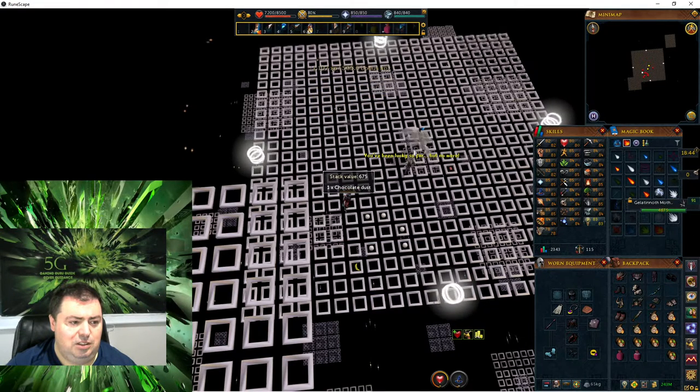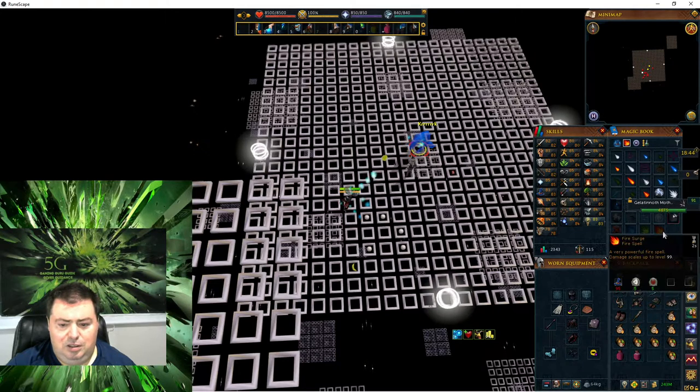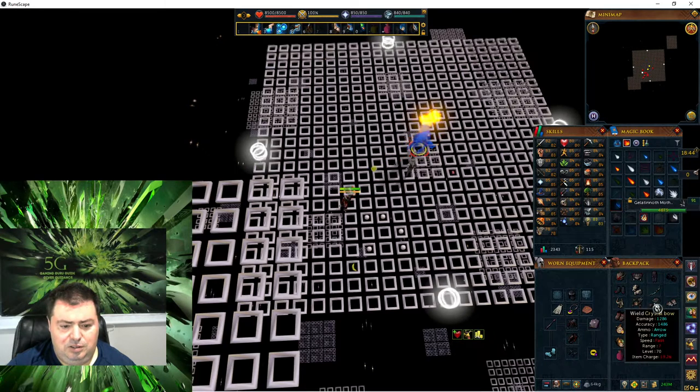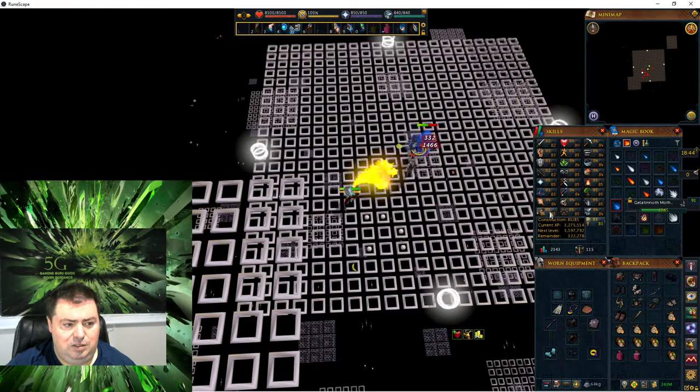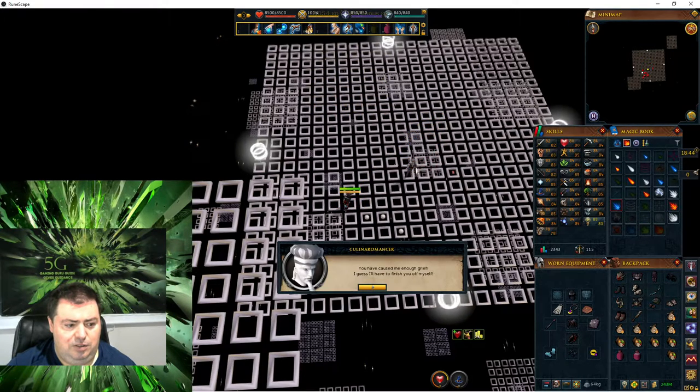Gelatinous Mother is a little more tricky. Gelatinous Mother changes combat styles, so this is going to take me a little while. Wind Spells, and blue is Water Spells. Alright, that was actually a fast fight.